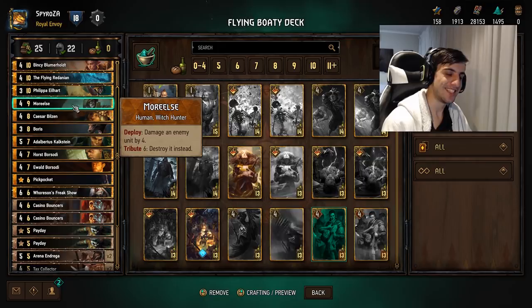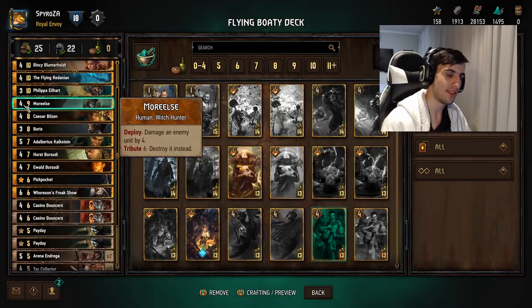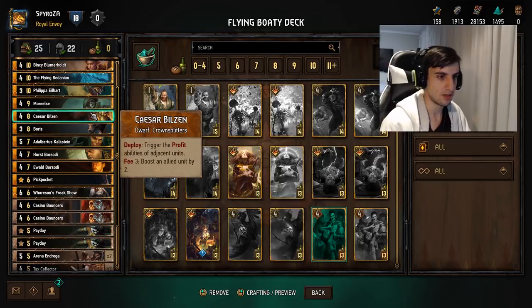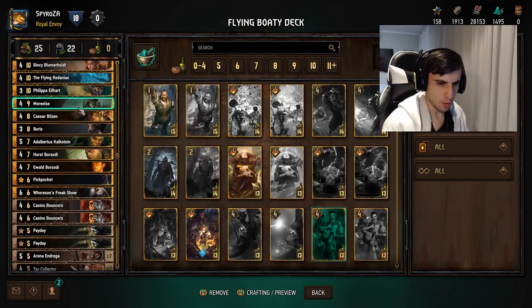This card might even be overtuned because Enraged Ifrit is a 10 for 8, and Moreels is already an 8 for 9 — better than Enraged Ifrit. Although Ifrit is a neutral card and this is faction-specific, so maybe it's balanced around that. But this is a very strong card. Next we have Caesar Bilzin, another very interesting and possibly cuttable card, but he helps you get a lot of crowns very easily.